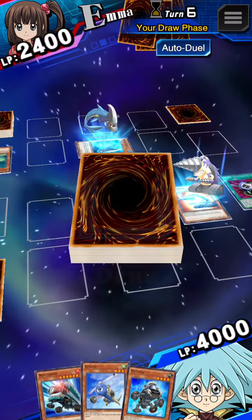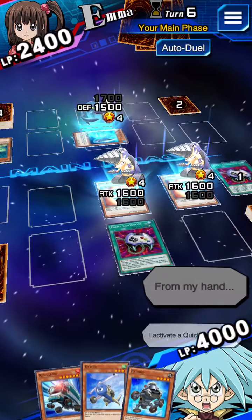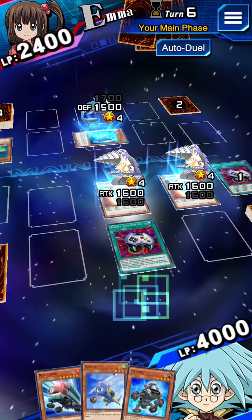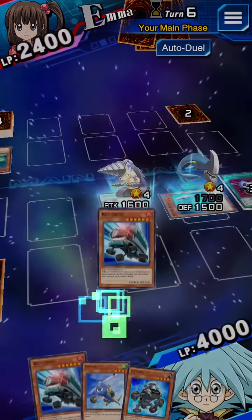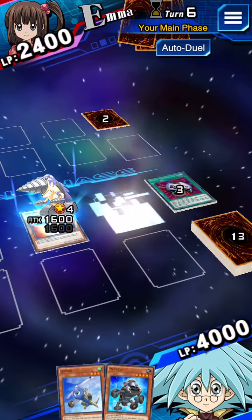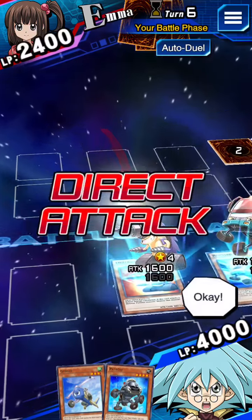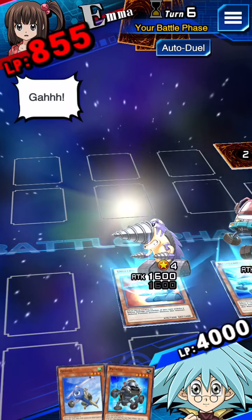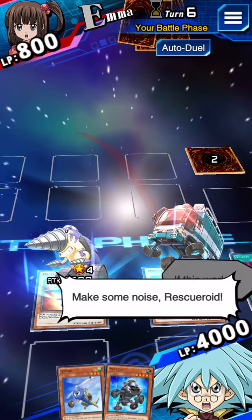Here I go! It's my turn! I draw! I activate a quick-play spell! I summon Rescue Roy! Let's battle! I attack you directly! I'm not gonna lose! This works! Make some noise, Rescue Roy!